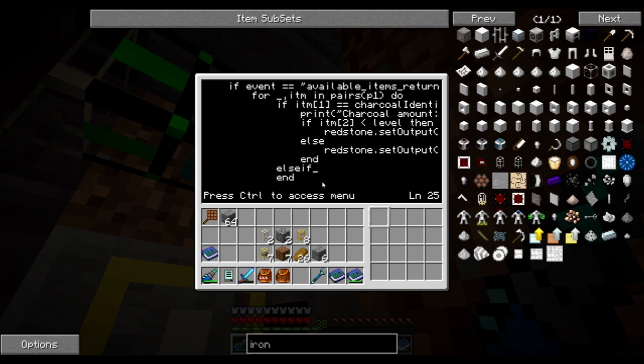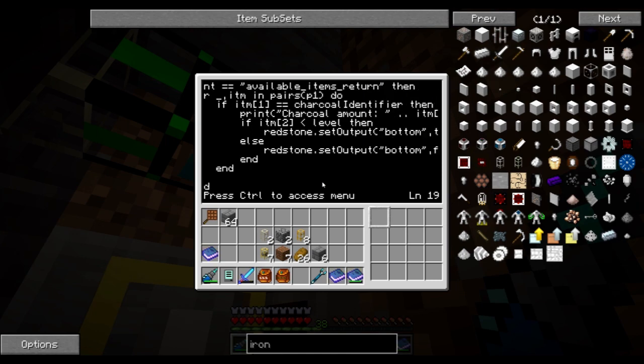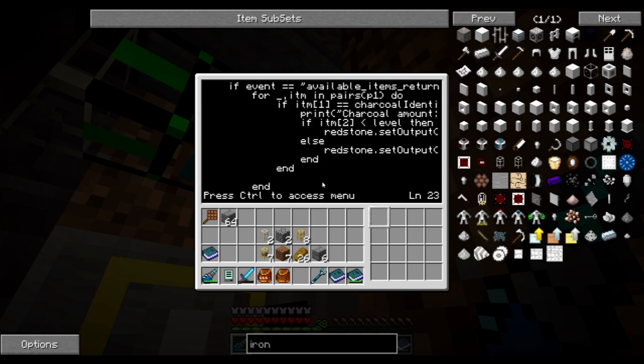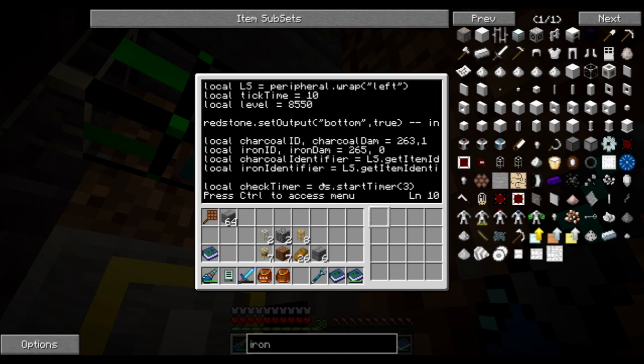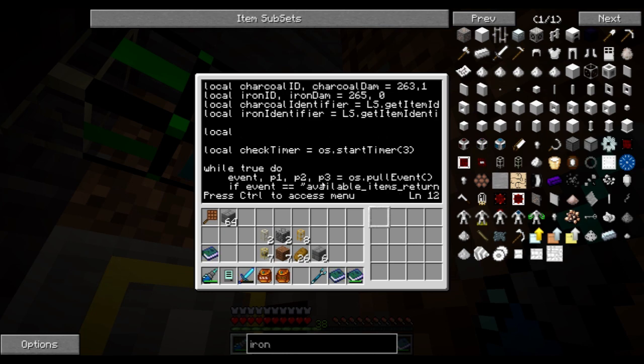I also want the iron to be priority one. Basically, it checks the available items that arrive and sees whether the identifier of charcoal is less than the level that I set — which will be something like 5000 later. It outputs redstone; otherwise it sets its default. I think I want to make it so that if any one of them is low, it will set the output, and I'm going to make a little check here.